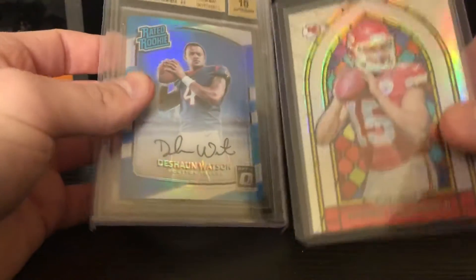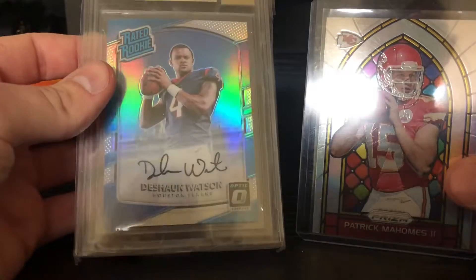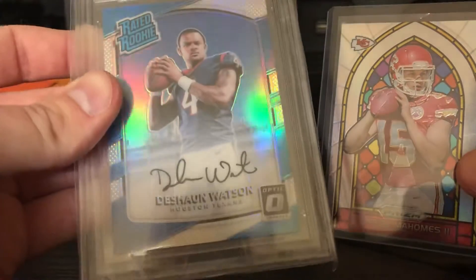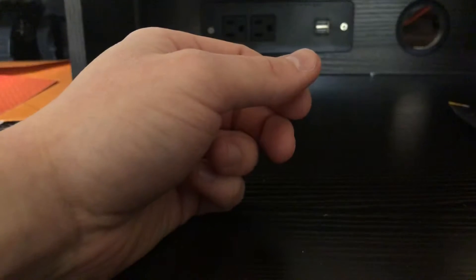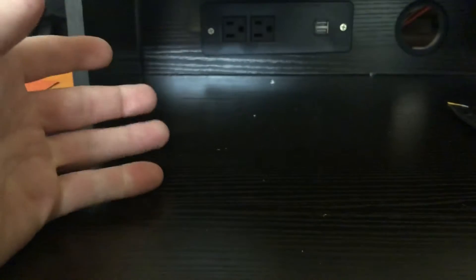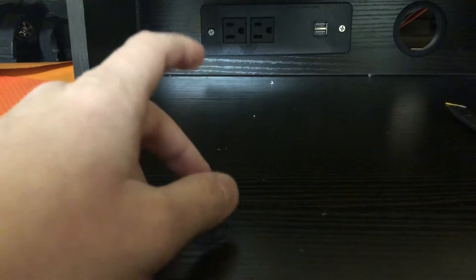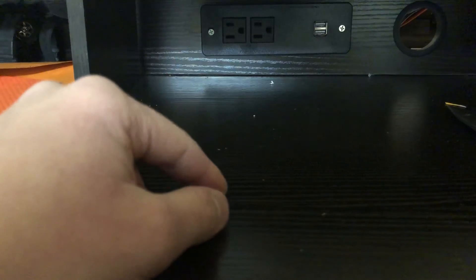That'll do it for my mail day. The Goff is over here somewhere but I have like 20 of those. Stained Glass Mahomes and the Deshaun Watson holo auto numbered to 99. That's going to do it. I hope you guys did enjoy — if you did, go ahead and hit that like button, that's what it's there for. Drop a comment, let me know my comments are not working and I need to fix it. If you're new, hit that subscribe button for more content like mail days and breaks. I hope you guys have a great weekend and I will see you all in the next video.